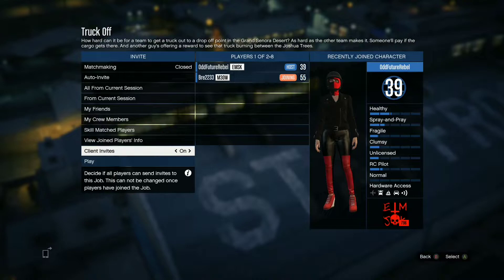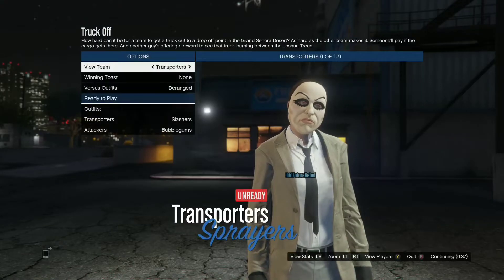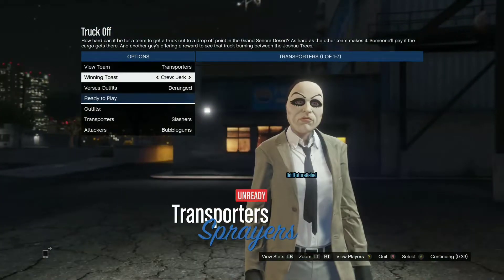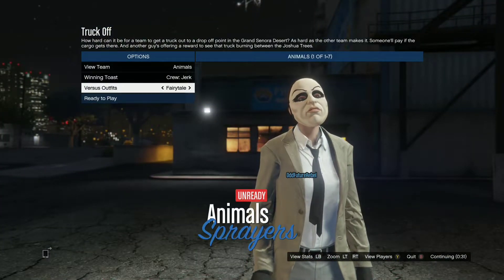After they join, just click Play. I'm just waiting for my friend because my friend was on, so I shot him an invite. You could do it with a random, it doesn't matter. On this part, all you want to do is put on the Versus outfit — you're gonna want to have it on Insects.